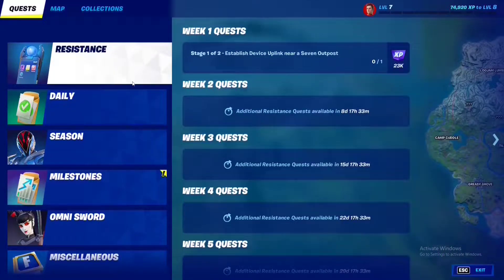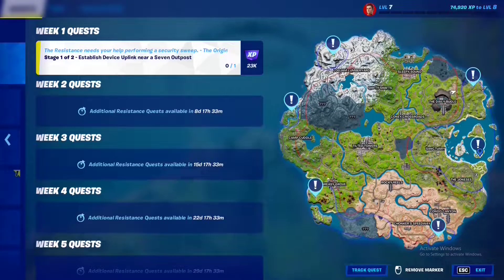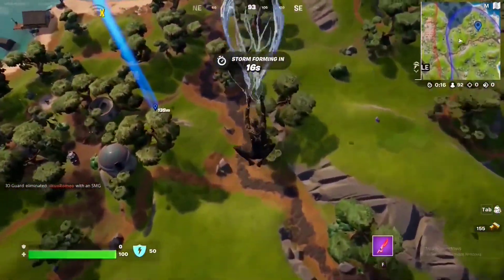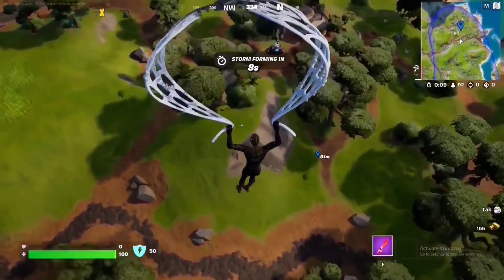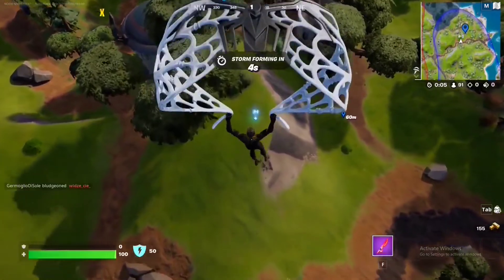After completing the Rebuilding quests, the Resistance quests unlock. The first one has two stages. Stage 1: establish a device uplink near a Seven Outpost. Go to any of the six remaining Seven Outposts around the map — the middle one was destroyed. There should be an uplink hologram right next to it. Step on it.